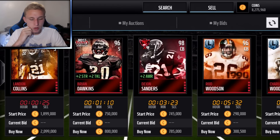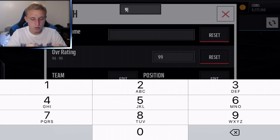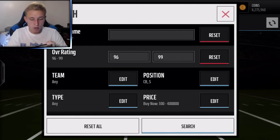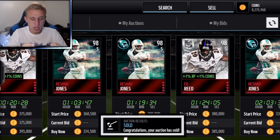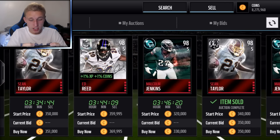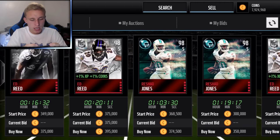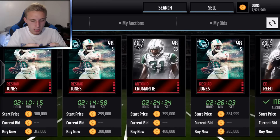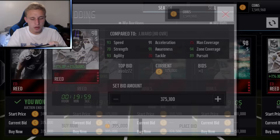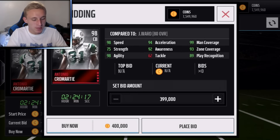We need to square away safety and cornerback. Looking at 98-rated players around 400k, you can actually get Ed Reed, Reshad Jones, Malcolm Jenkins, Eric Weddle, and Sean Taylor. Sean Taylor has that hit stick — we're going with Sean Taylor for sure at 351k. And while we're here, let's pick up Ed Reed as well — he's going to be hit-sticking people and he's a monster. Then the 98-speed Camardy pops up right in front of me, so we're going to grab that too.